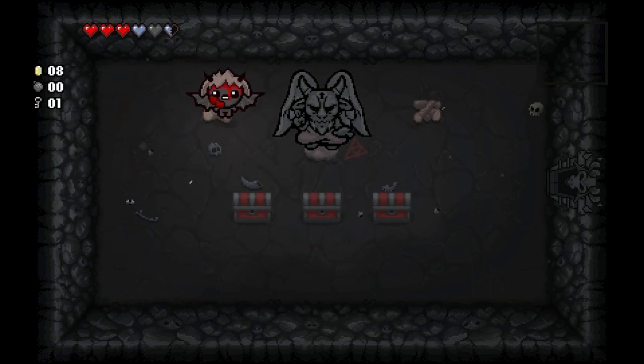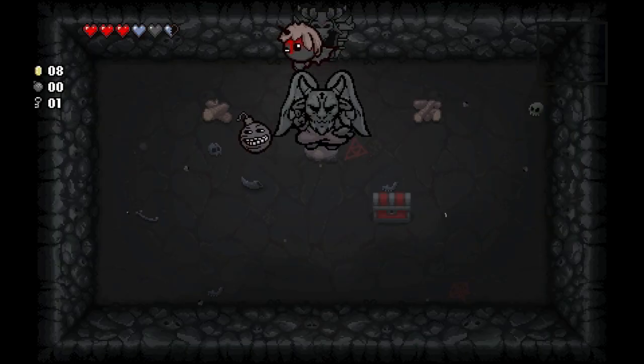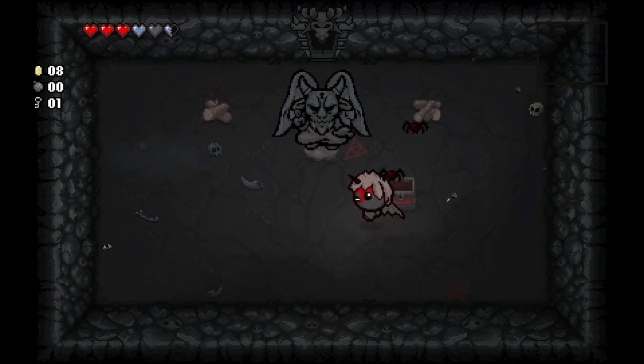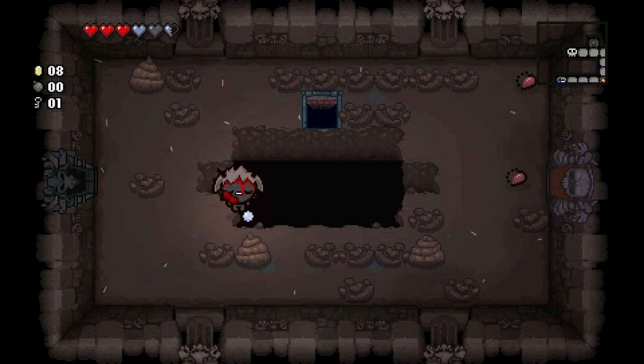Luck's good! What we got from the devil today — three red chests. I'm tempted, let's do it. We got a devil deal from that chest — what do you got? Spiders. What a waste of a devil deal.